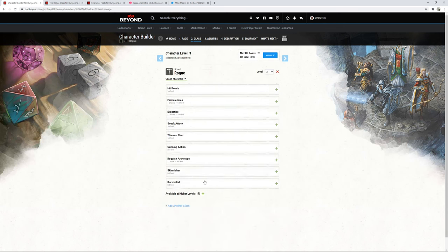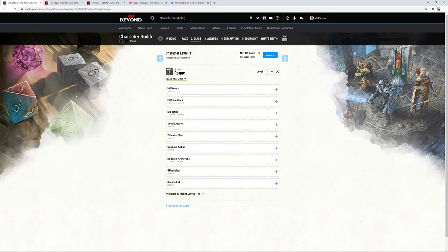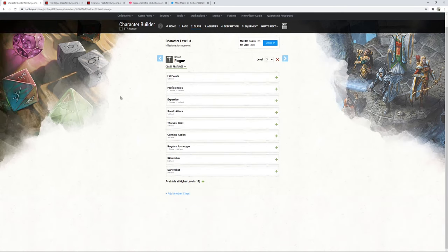The reason we put the 11 in Intelligence and 12 in Constitution rather than boosting Wisdom is that we already have proficiency in Intelligence saving throws. If we want to fix Wisdom later, we can use one of our Ability Score Improvements to take the Resilient feat for proficiency in Wisdom saving throws. Wisdom saving throws are hugely important from early levels all the way through end-game — we want to make sure we can address that.